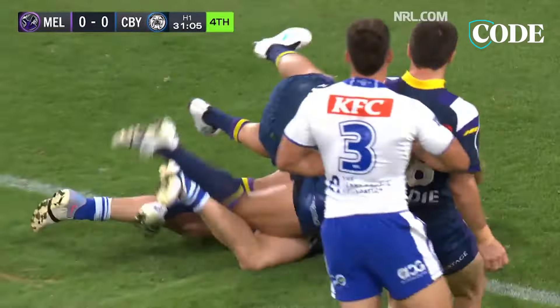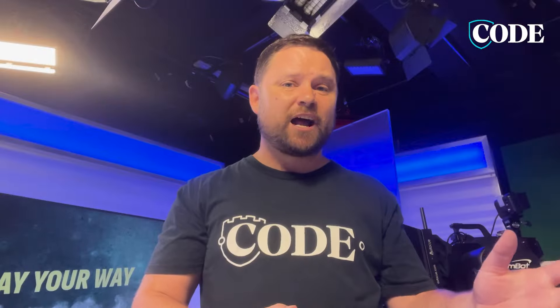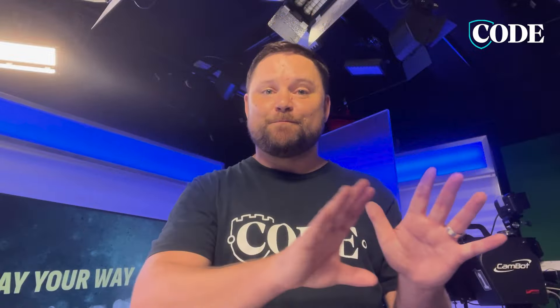That case study is Jacob Preston, who was one of the best cheapies we've ever seen, to be frank — certainly one of the best cheapies from last year. He started at $200k and by round 7 he was up at $550k, so he made $350,000.